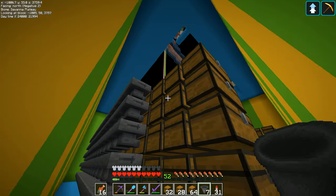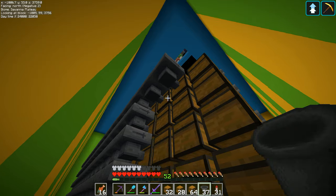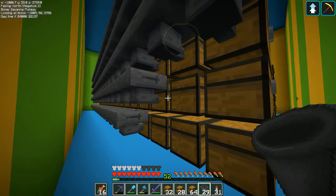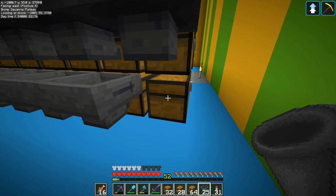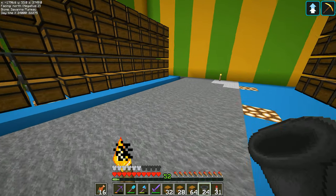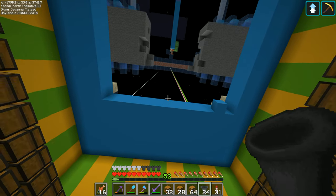I'm going against the side of the chest right there and it's not placing anything down unless I'm actually mousing over the side of the chest itself. It is a thing of beauty. We put that one up there like that - last one - and that, my friends, is 200 double chests.